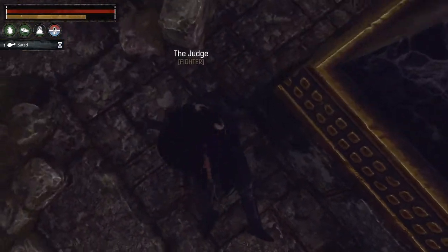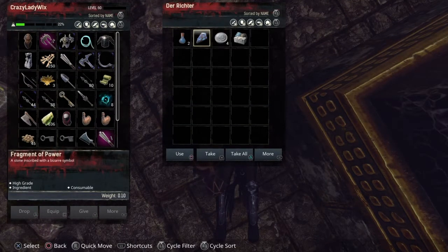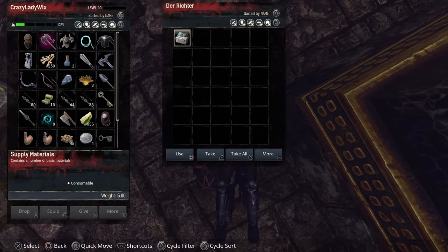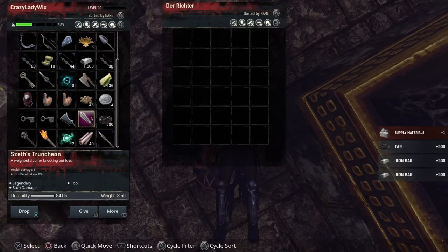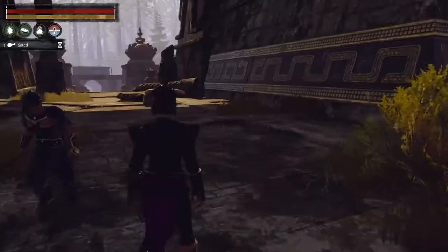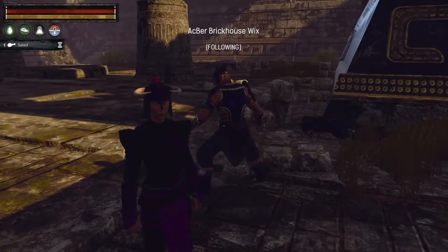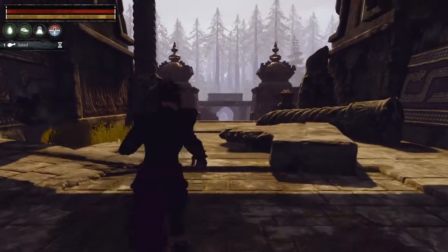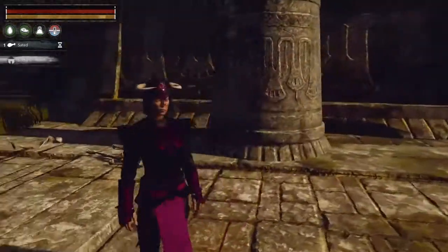Bye bye Judge! He didn't drop it, but he does have a Fragment of Power — take that. Breathing potion, supply box — we got tar and iron bars. Anyway, that is how you get the Judge, or how I get the Judge. I hope this helps. Shout out to my subscribers — thank you all for viewing, you all are awesome, and have an awesome day!